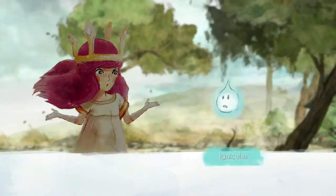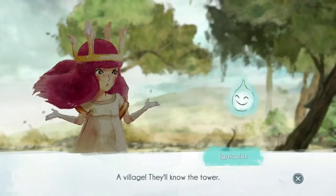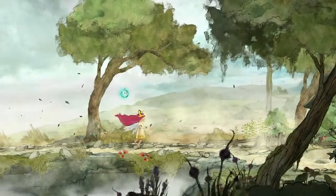Child of Light is a turn-based RPG set in the magical world of the Myriad. It is developed at Ubisoft Montreal using the UbiArt framework engine.